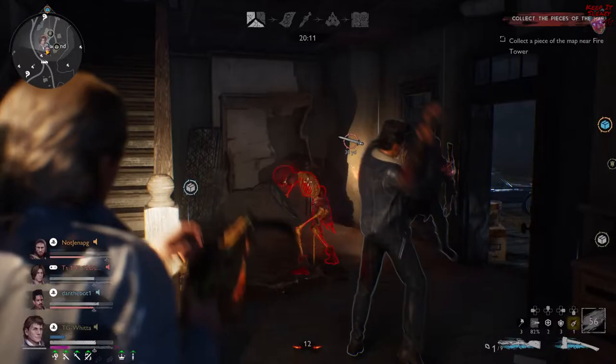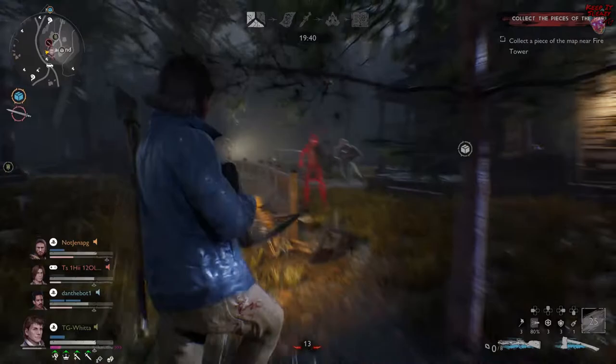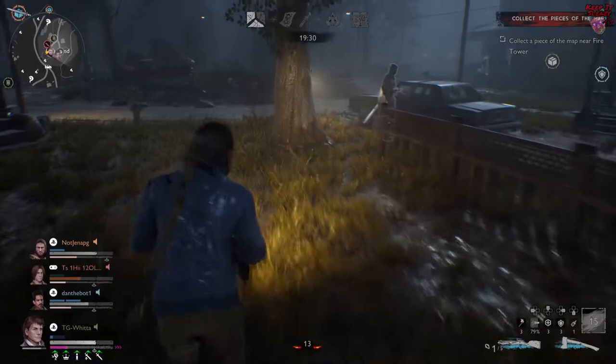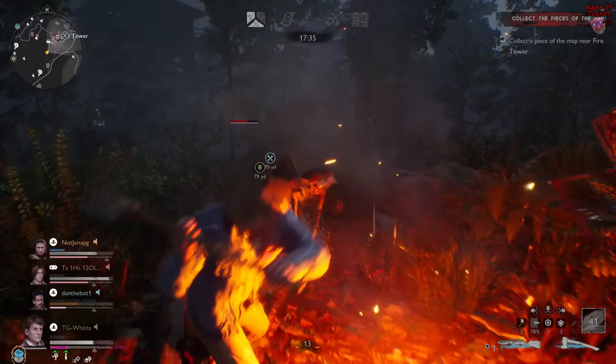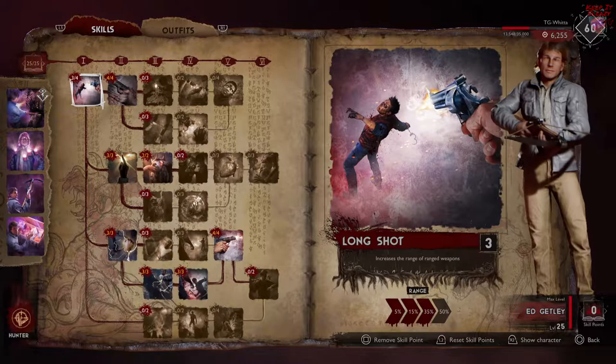Today I want to show you the post-patch absolute best survivor build that you can possibly have to help out your team to the max. We're going to look at Ed Gently. Before we start, whenever it comes to helping your team, I'm not talking about a support who can heal-bot or keep the amulets up. What I'm really talking about is overall contributing to your team as best as you possibly can. Ed is very special — he's the only one that can really make this work because of his abilities. As is standard, I'm going to tell you where I spend my points, explain why I spend them there, and then crunch some numbers and show you examples in game. So let's dive right in.